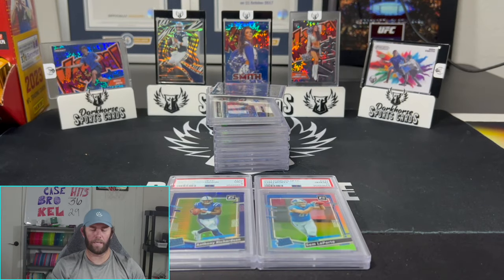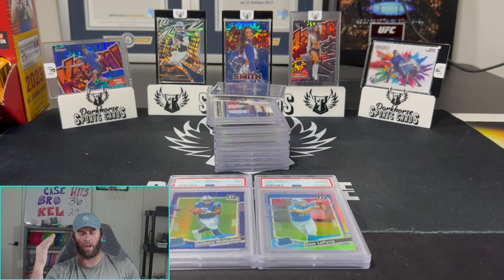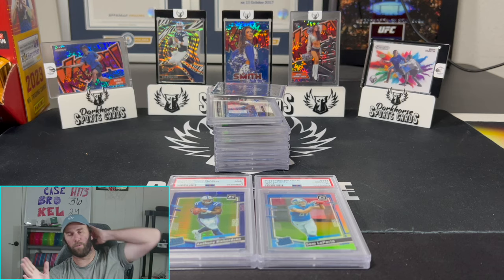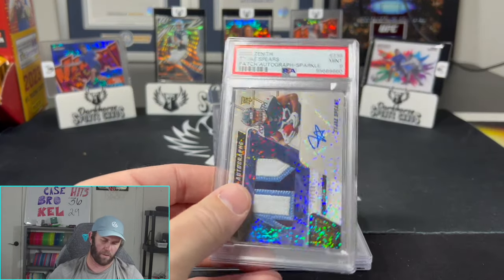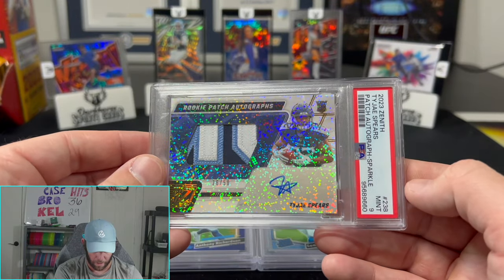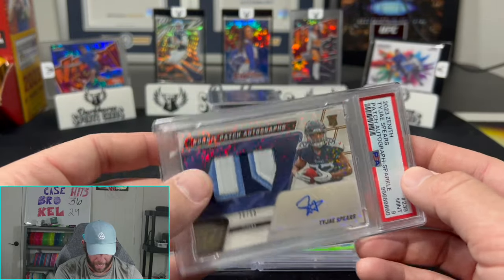Real quick — we will be doing a video on how we send in cards, what cards we look for, what Kelsey looks for, the process of applying to send cards in, how to ship them — all of that. A lot of people said they wanted it so we will be doing that. This is a beautiful card — TyJay Spears, this is FOTL out of 50, on the Mint 9.